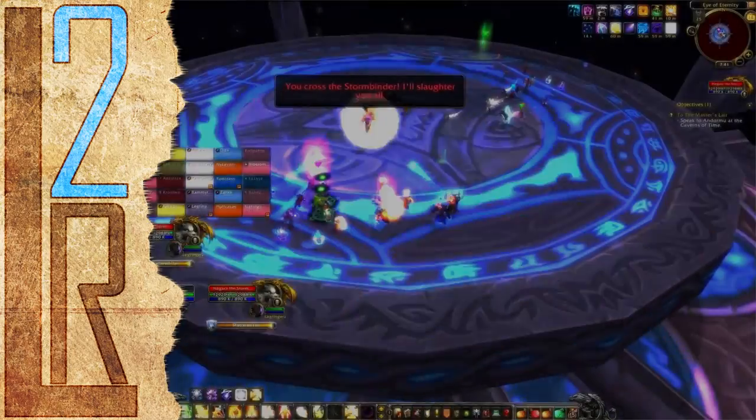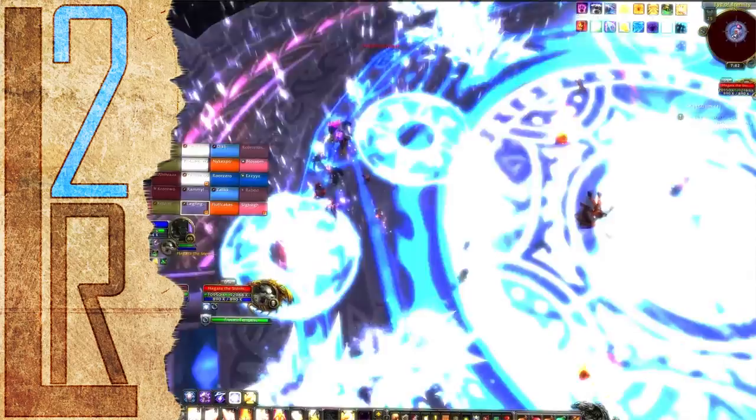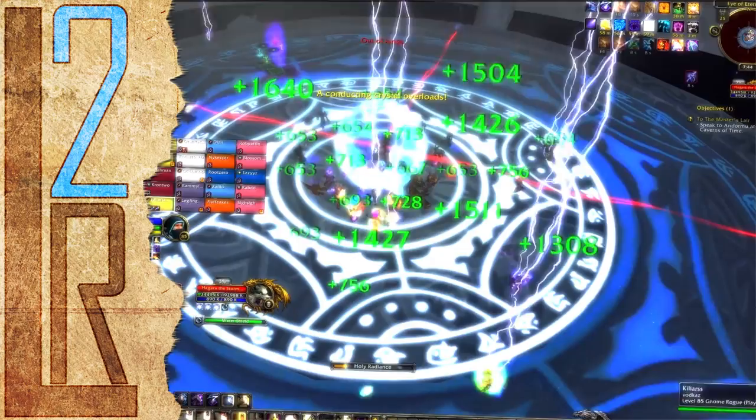H'gara thinks because she's a three-phase fight that we're supposed to be scared of her. We're on a mission to stop Deathwing, and if she's under the impression that a little lightning and ice is going to slow us down, obviously nobody told her about Ascendant Council. There were like four of them.